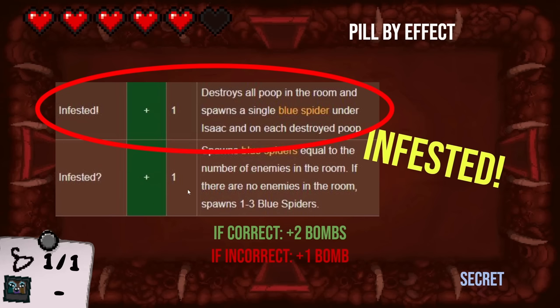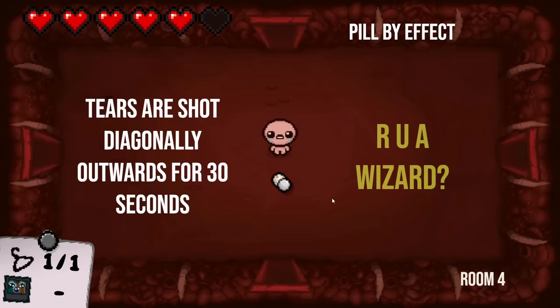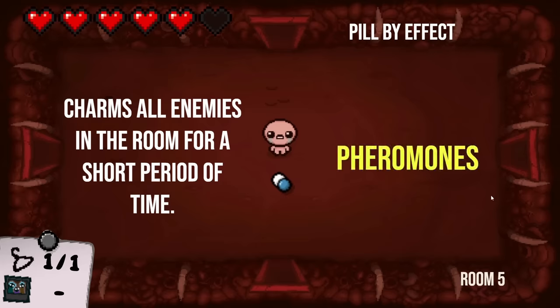Next one up here — which pill gives Isaac tears that shoot right diagonally outward for 30 seconds? The Dunce Cap pill. Are you a wizard? You are right! That one came to me. Last room here: charms all enemies in the room for a short period of time. I never use this pill — when I see it I just leave it there. I'm bombing out. All right, the answer was Pheromones. Pheromones. Yes.